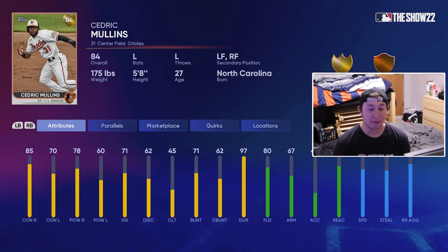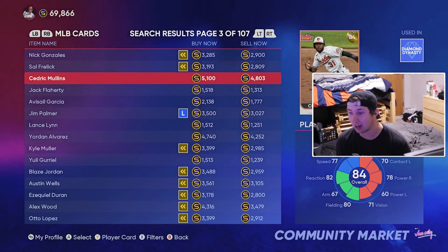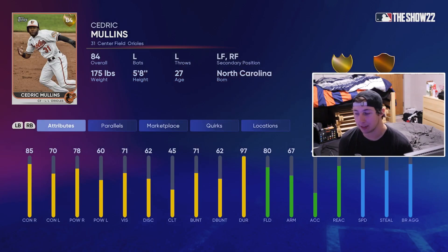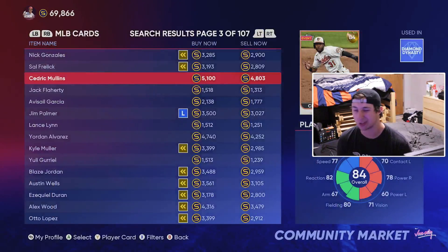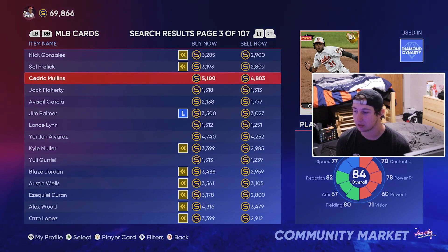At the number seven spot, we have Cedric Mullins. This guy barely makes it at 4,800 stubs. He's the top Orioles card, and the thing about Cedric is he's a switch hitter with a really good skill set. He's going to hit both sides pretty well and play decent defense in center field — he's got 77 speed out there. He's one of the best switch hitters you can get as a gold for under 5,000 stubs, and his swing every year is always just crisp.